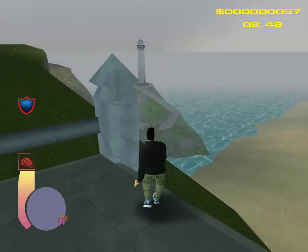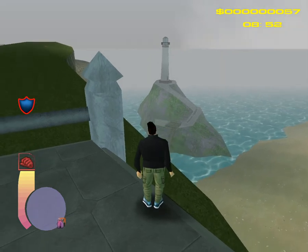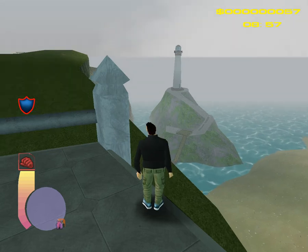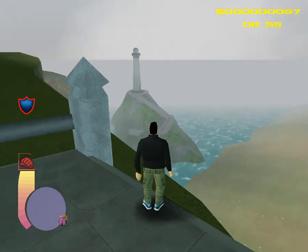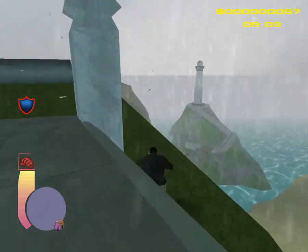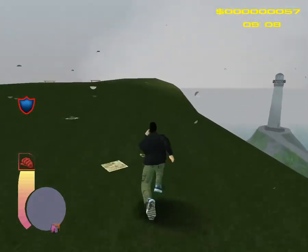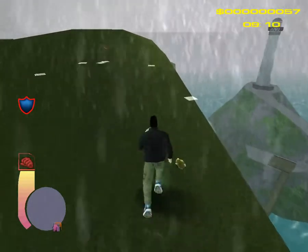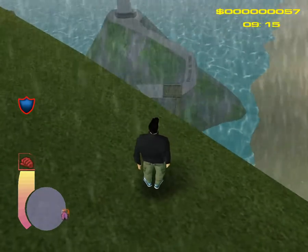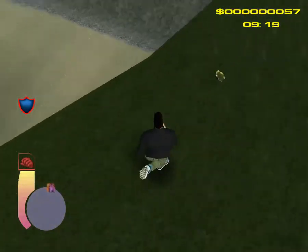The lighthouse! The rocks have some greenish texturing on them. I really like this texturing — it kind of looks beautiful. It makes the area look more beautiful compared to the final version of the game. It looks like we might be able to get through there.